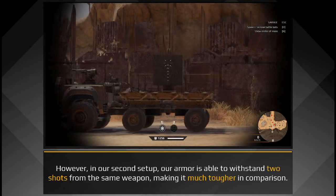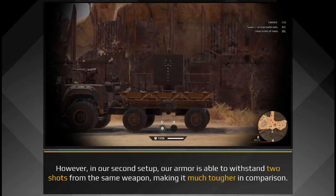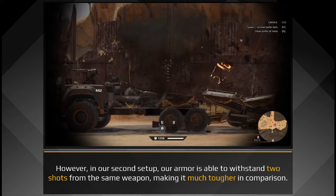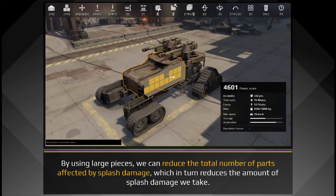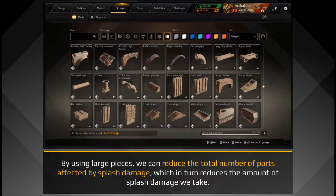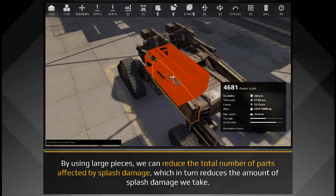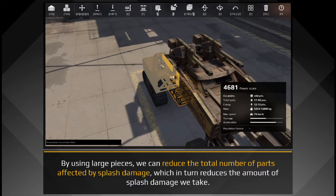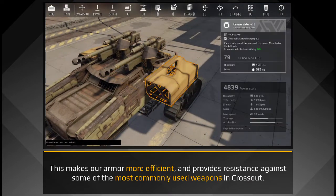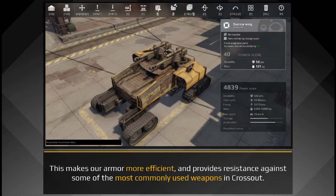However, in our second setup, our armor is able to withstand two shots from the same weapon, making it much tougher in comparison. By using large pieces, we can reduce the total number of parts affected by splash damage, which in turn reduces the amount of splash damage we take. This makes our armor more efficient, and provides resistance against some of the most commonly used weapons in Crossout.